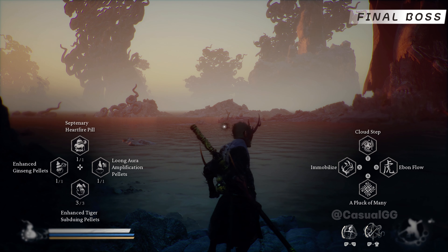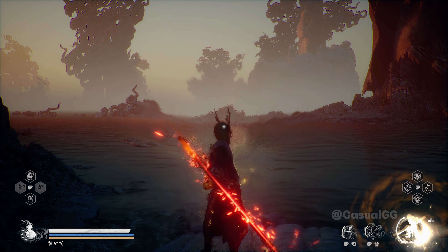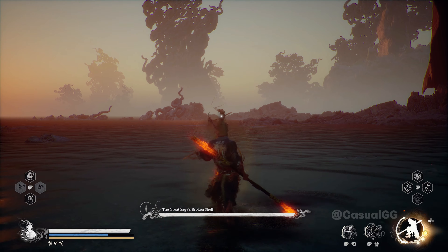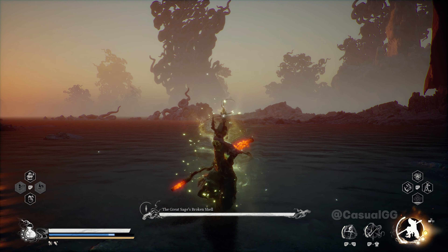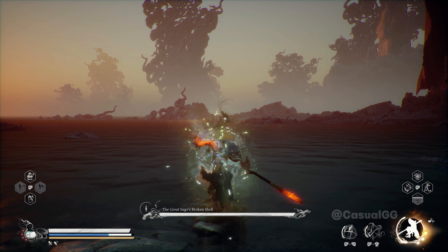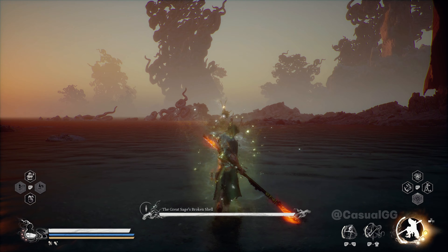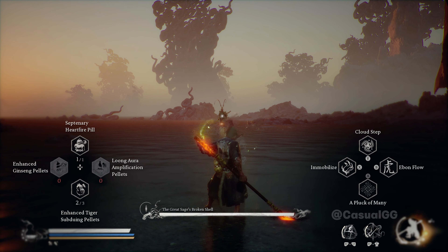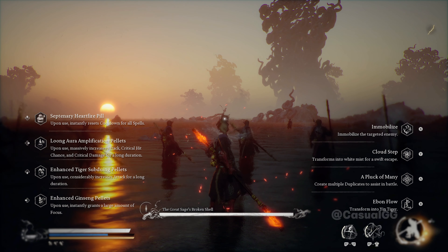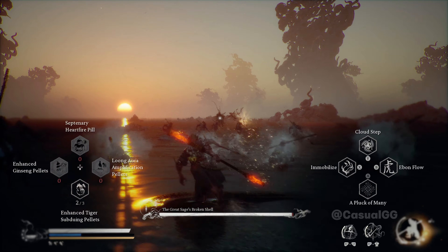Now let's put everything together. We drink a long aura, drink some medicine to boost our damage, and also drink to get full focus point. Summon our first set — I got pushed to the other side of the screen, and one monkey went unexpectedly to the boss by himself, but that's fun. We just keep drinking, because every drink will get cooldown reduction. Now we summon our second set, drink our cooldown pill, and summon the third set.